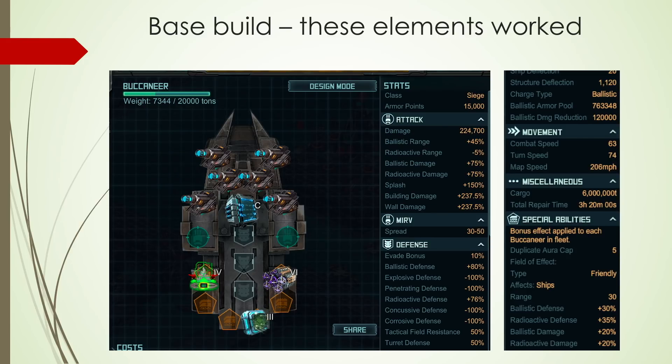From my base build that I had posted in the previous video, I'm keeping all of these elements: six cannons at least, one charged armor for ballistic damage, Siege Battery 4 — if you don't have it, use Siege Battery 3 — Speed System 6, or Speed System 5 if you don't have it, and CL3. CL3 was the best resistance special, especially because the damage was very skewed towards radioactive — less ballistic, more radioactive — so that special offers the best mix.